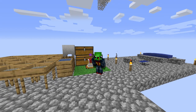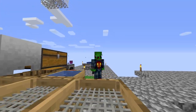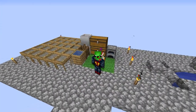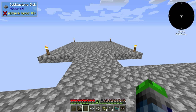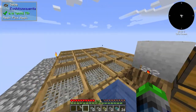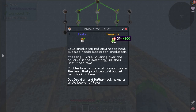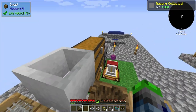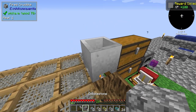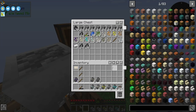Welcome back to All the Mods 6 to the Sky. Last episode we set up our cobble gen, got a bunch of sieves made, and set up this cool platform. Today we're going to be continuing our quest line — I forgot to claim something last episode, so we need to get some more cobblestone smelted.